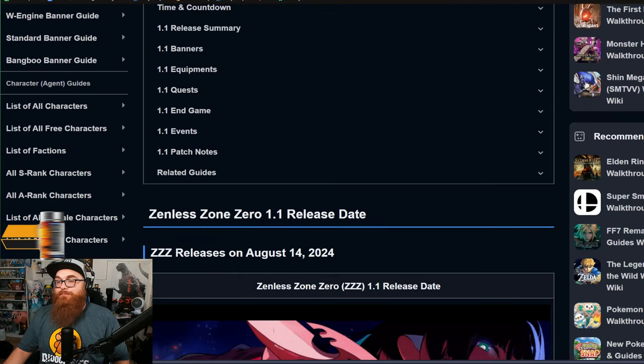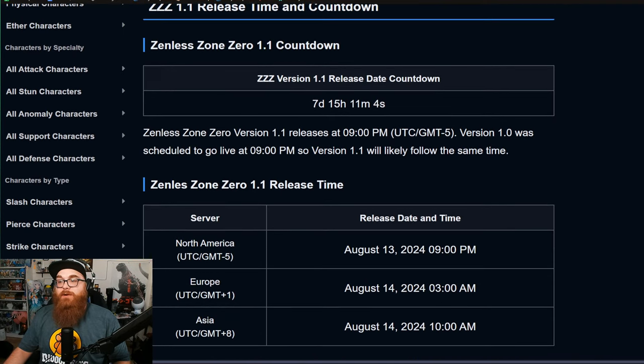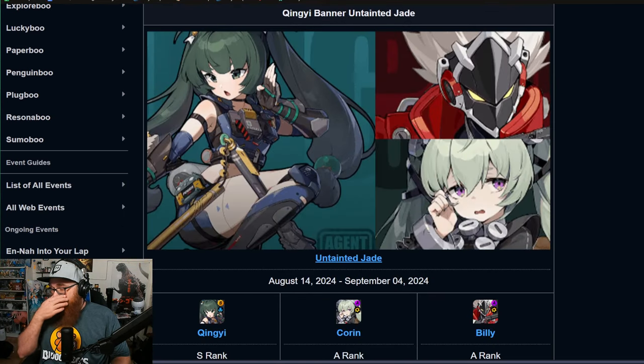First things first, this live stream was only 15 minutes long so there wasn't a lot to cover. Let's talk about the banners first. The Queenie banner was announced as phase one with the follow-up characters Corin and Billy. Part of me was a little upset because these are free-to-play units, but we don't have a lot of A-ranks in this game so it's not necessarily a bad thing.